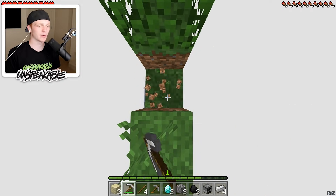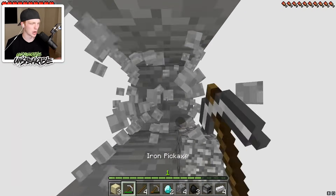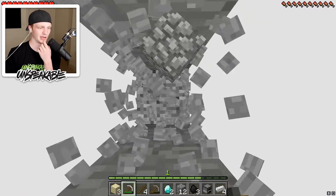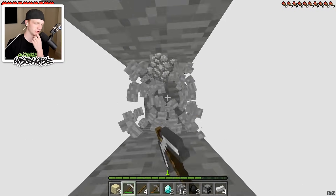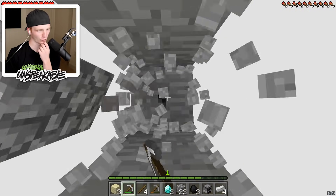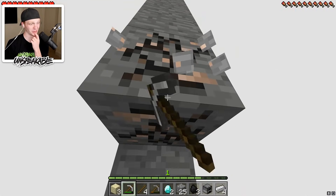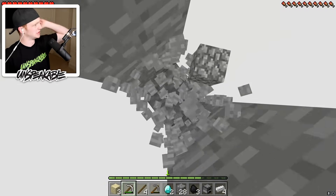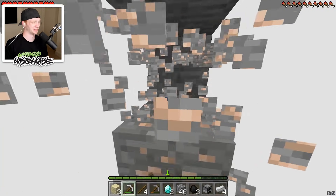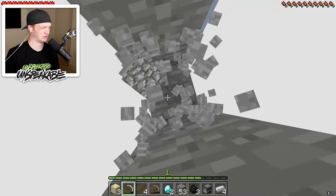I just want to dig straight down — I want to see what's going to happen. This could either go really bad or really great. I know they always say don't dig straight down in Minecraft, but in this world it's kind of needed just a little bit. I want to see how far the Minecraft world goes down. Oh wow, we got some iron. There's some benefits to digging straight down — instant access to resources. I'm cringing really hard because I'm hoping I'm not going to dig straight into a lava pit. That would be terrible.